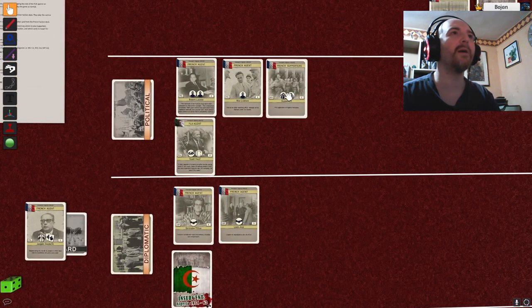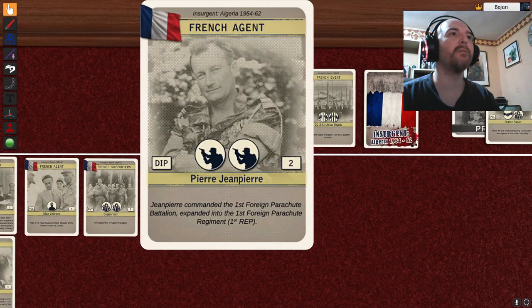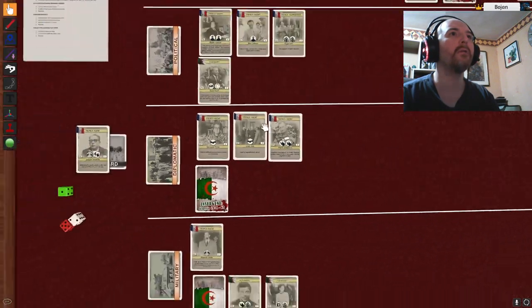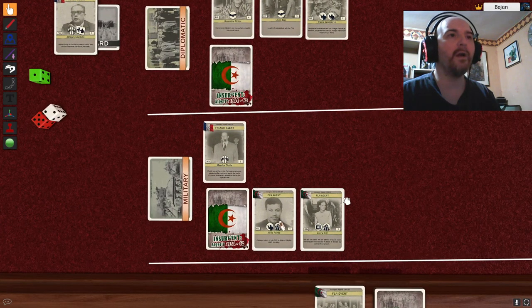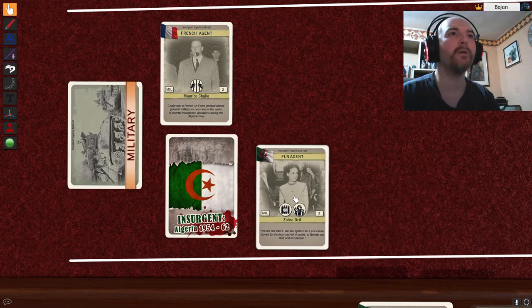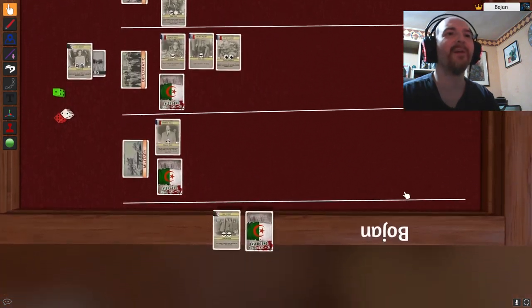Back to five against two in political. The French send Pierre Tram Pierre to the diplomatic front and he attacks. Cards with the most icons — so he will attack here with two attacks, killing Ali Lapointe and Zohra Drif. They die for Algeria. Just when I was thinking I was getting somewhere.